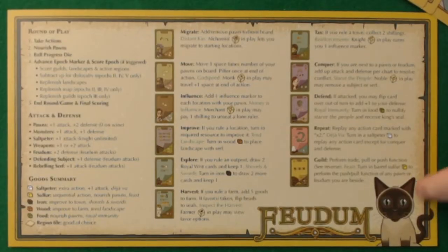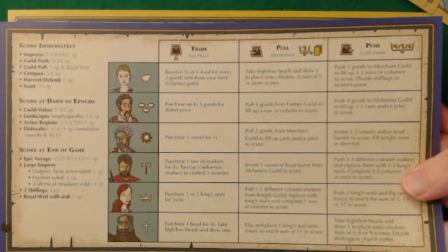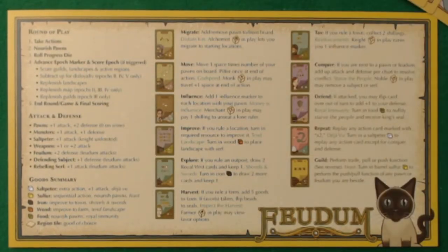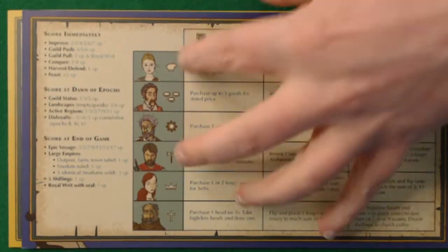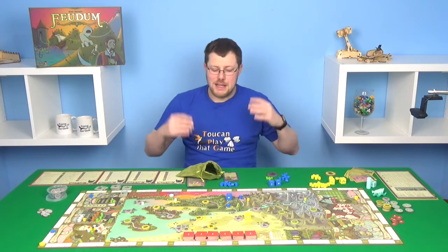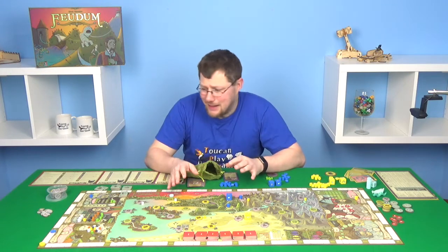Best of all, there are kitties on the player aids. This just shows you how complex this game is — the player aid is double-sided. One side tells you the round and all the different cards, and then you've got the guilds and the scoring. So much going on, but yeah, an amazing game.